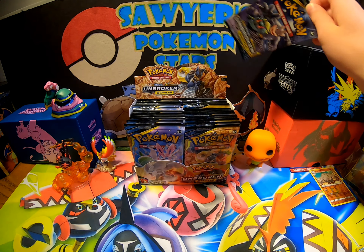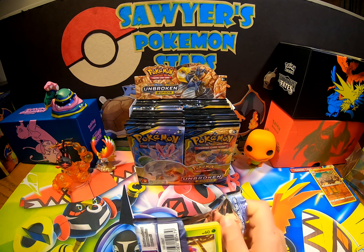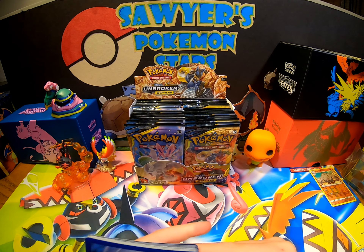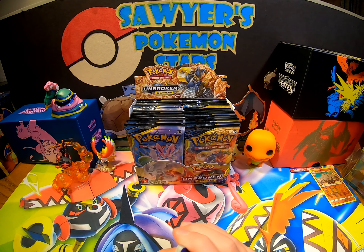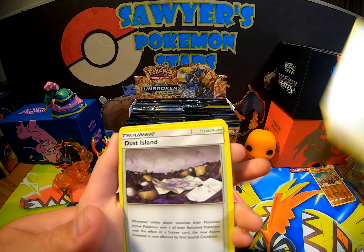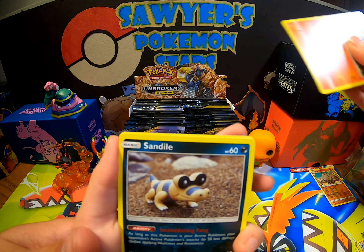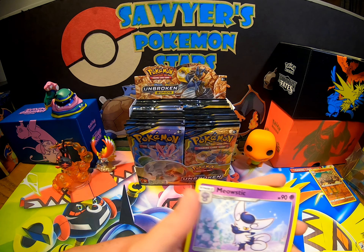Alright, go ahead and get your second pack. Yeah, I think the last time we opened up a booster box there was a gift that you got for Christmas, right? And me and you opened up that entire booster box together. Alright, second pack — nothing on the first pack. Lightning Energy, Cleffa, Happiny, Dustox, Beedrill, Rattata, Goldeen, Drowzee, Sandile, reverse Tangela, and a Meowstic.